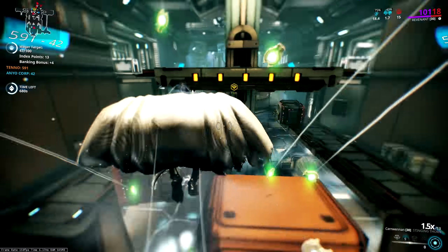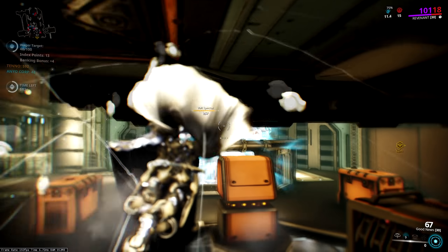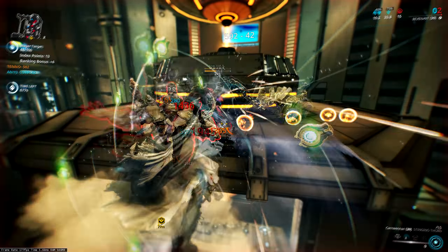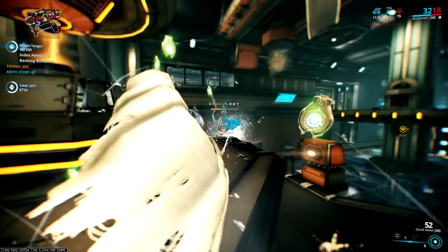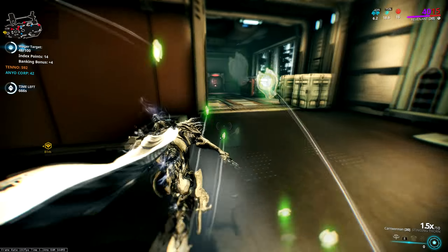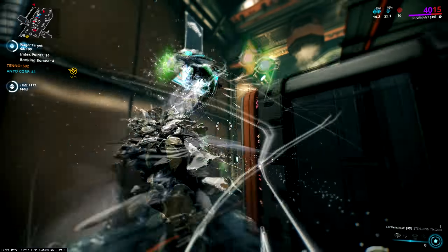Now I can hear you scratching your heads in confusion — Revenant? How can he take a hit? Well it all comes down to his second ability, Mesmer Skin. A damaging hit from an enemy gets completely absorbed and eats a charge of the skin whilst stunning the enemy that hit you. With a good build you can have 12 or so of these charges, and since you only ever fight maybe 5 enemies at once, you can see just how strong this is going to be. There's just never enough enemies around to eat all your charges up unless you make a mistake.